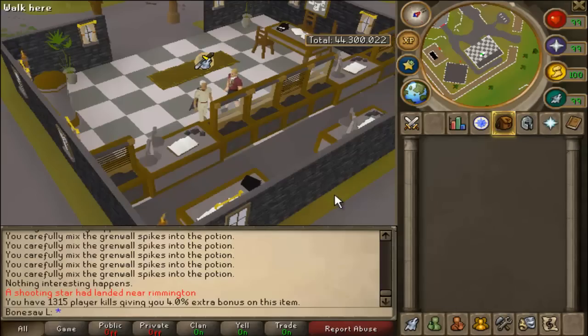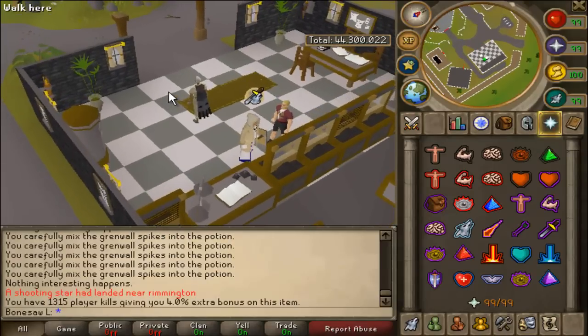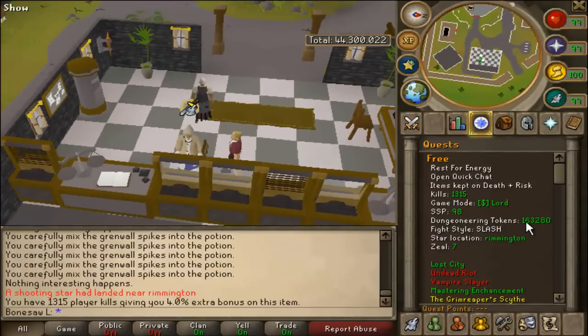What's up guys, Bone Cell here. Today we're going to be looking at my bank and see what changed since the last update slash bank video. As you can see, these are my stats — I have everything 99, 120 dungeoneering, I'm a lord.